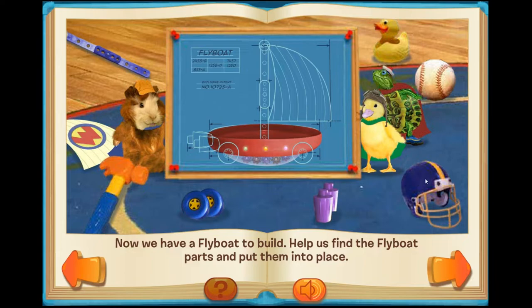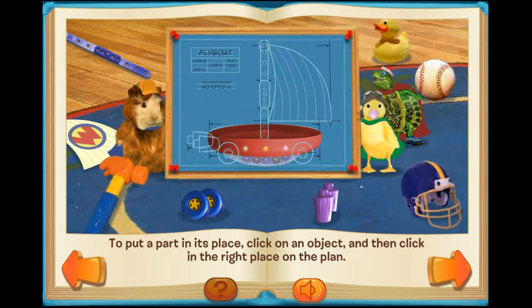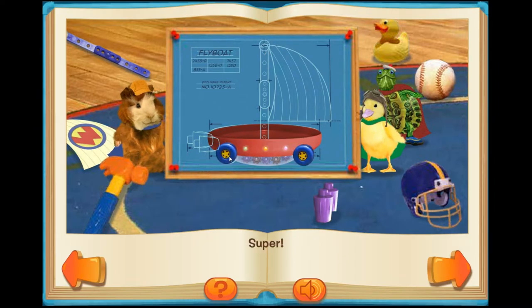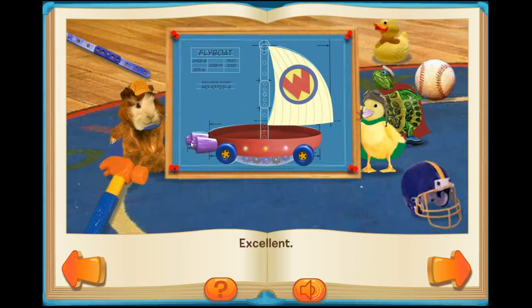Now we have a fly boat to build. Help us find the fly boat parts and put them into place. We need four parts: the wheels, the mast, the sail, and the engine. To put a part in its place, click on an object and then click on the right place in the plan. Super! Good! Excellent!